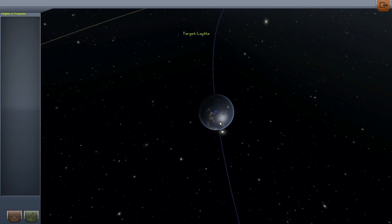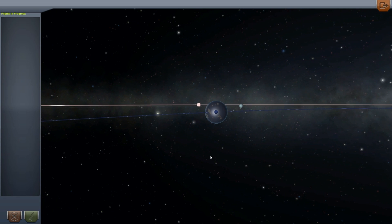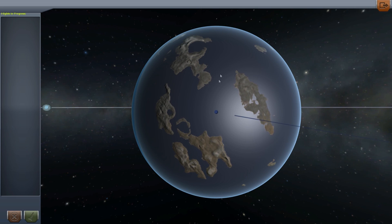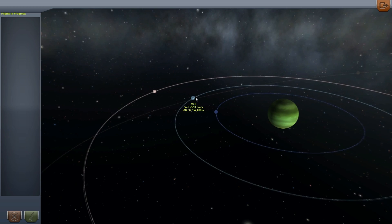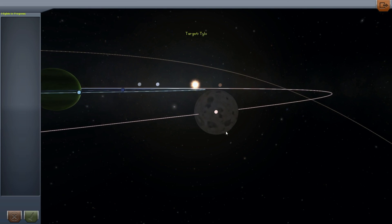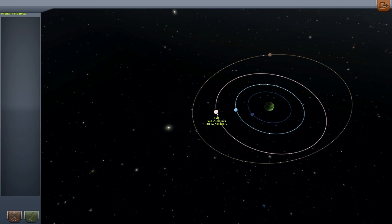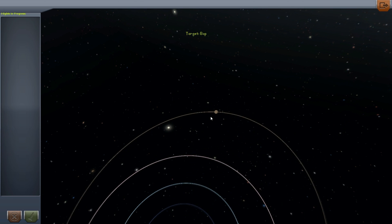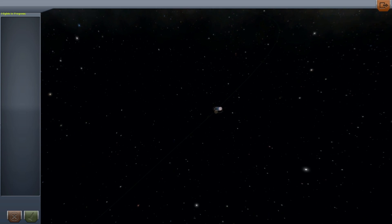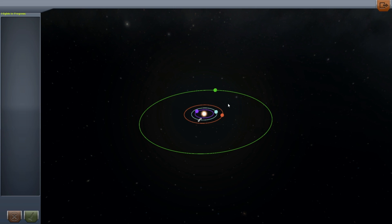I'm going to guesstimate the size of Laythe to be around the size of Kerbin. So it's an ocean moon, which is absolutely crazy. Next up we have Val, which is an ice moon. Third, we've got Tylo, which is a white moon — just different colors but still very interesting and definitely desirable to visit. And last but not least we have Bop, which is another asteroid that found its way into a system. And that's about it for the new celestial bodies. I don't know if they're going to be adding any more planets or moons, but you never know — it could change very fast.